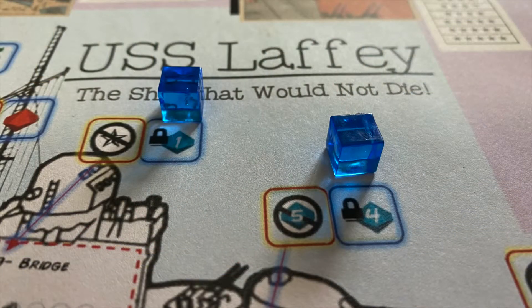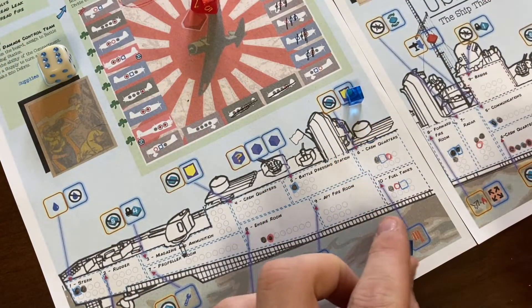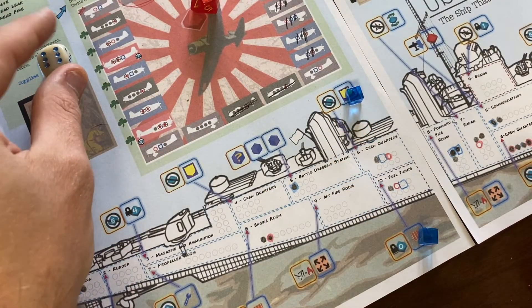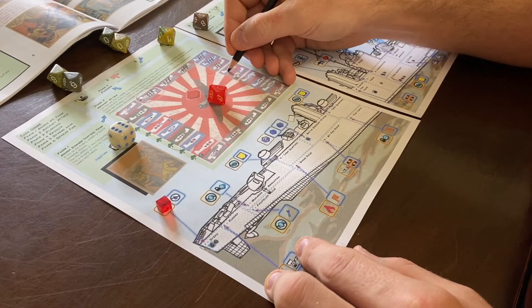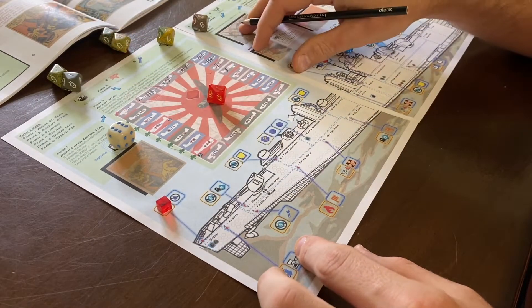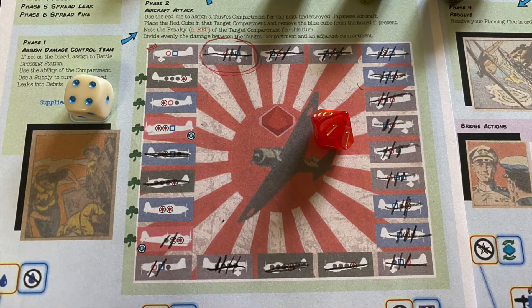Also, some worker locations feel obviously better than others. Even with a limitation to not taking the bridge in consecutive rounds, some spots you'll only go to if crisis necessitates you respond to a fire or a leak. And lastly, because only one plane attacks per round, you can game the system by dwindling upcoming ships down to one health each, minimizing anticipated damage while you use your 5-inch guns and Wildcats to fully take down planes further off.